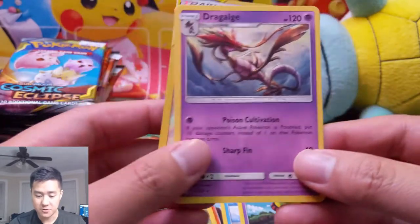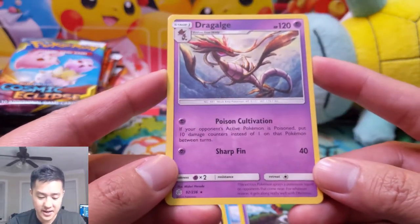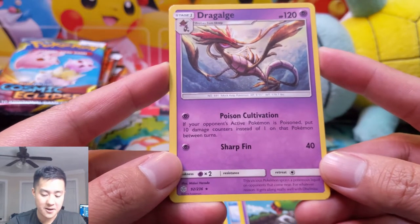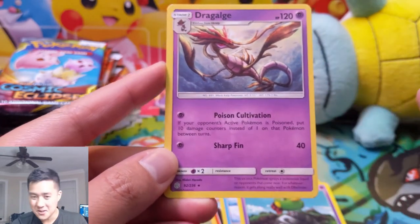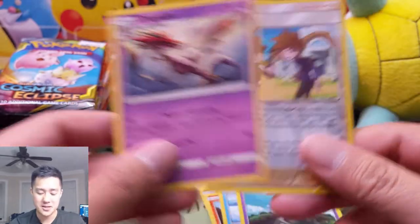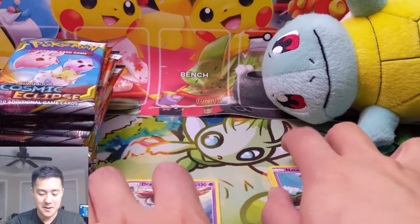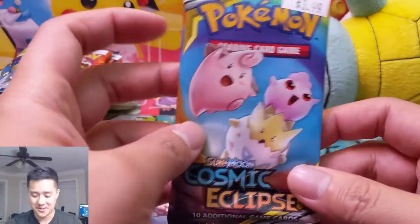And then we have Dragalge. Look at this card — this is insane. If your opponent's active Pokemon is poisoned, put ten damage counters instead of one. The thing is, this doesn't do the poisoning itself; you need something else to apply poison. But this basically ramps up that poison to ten, which is pretty cool.